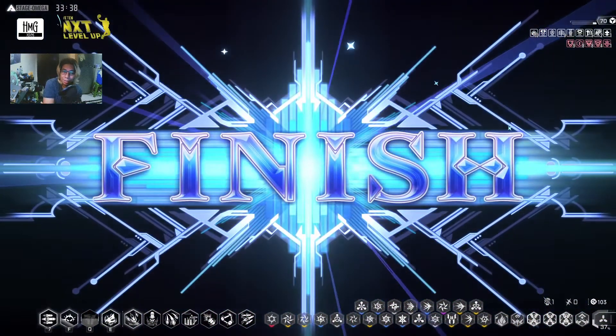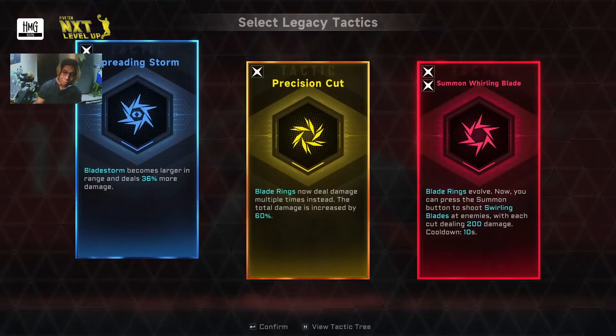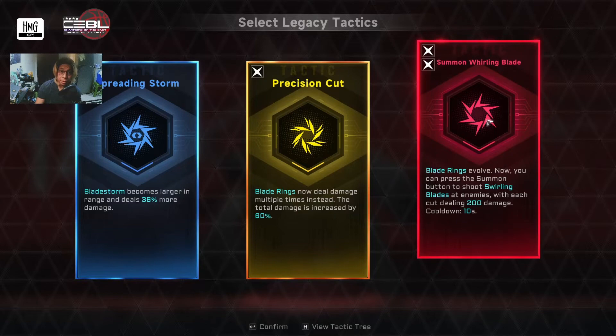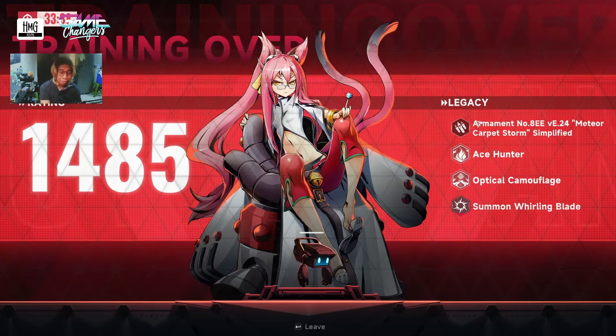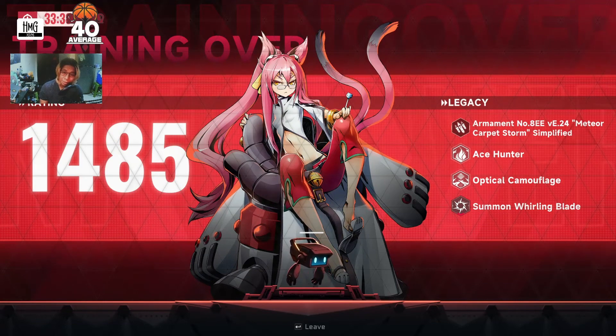That's it guys — that's our Kokone run for today. We got the Summon Whirling Blade again but this time for Kokone, so I will have a strong Evo mix available for the official release. I hope you like this potential road build for Kokone. If you like this video please like it, and if you love to see more Blast Blue runs especially before the official release on the 30th, I will try to make more videos with different potential routes and tactic builds. Thank you for watching, please like, subscribe, and see you in the next video. Goodbye!